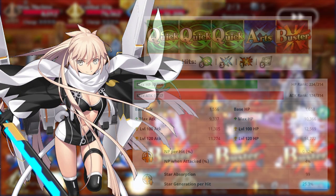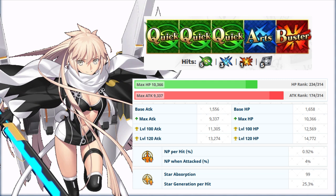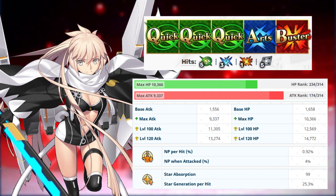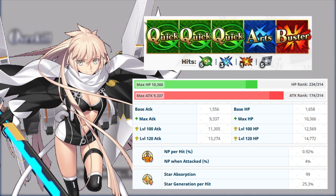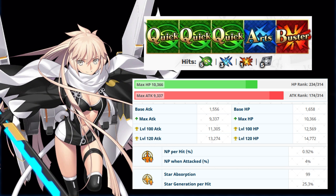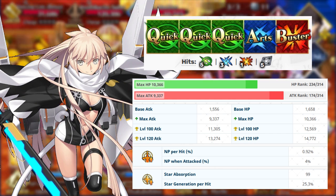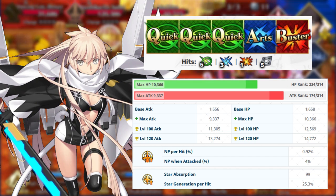Okita's deck contains 3 quick, 1 arts, and 1 buster card with an AoE quick-type Noble Phantasm. That's right — AoE quick type, which means this is Scotty country. Her NP per hit is actually very good as well, at 0.92%, with 3 quick cards and 1 arts card. Even though she doesn't have a steroid, gaining NP isn't going to be an issue. She also has some pretty average star absorption at 99. Her max HP is pretty good at 10,366, but her max attack is surprising, especially considering her assassin class — 9,337 isn't that bad, especially considering the buffs she has available in her repertoire.